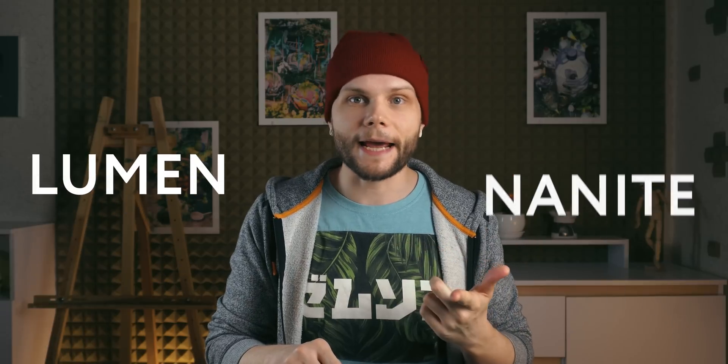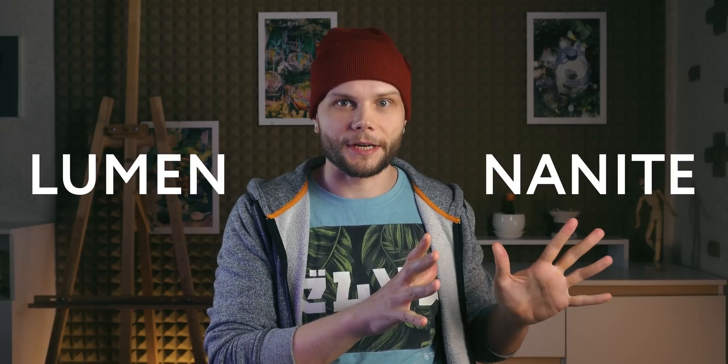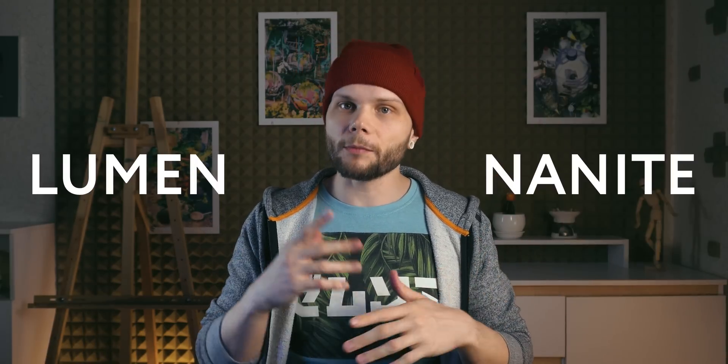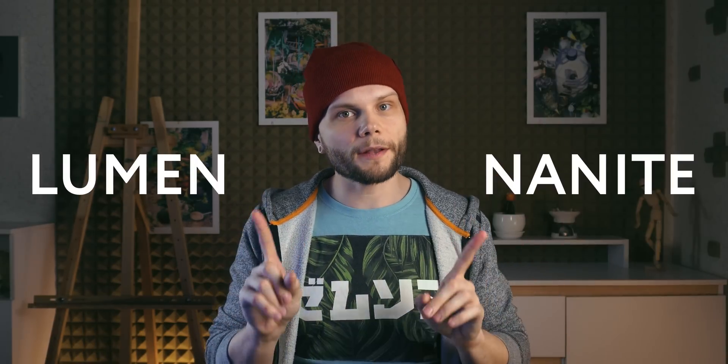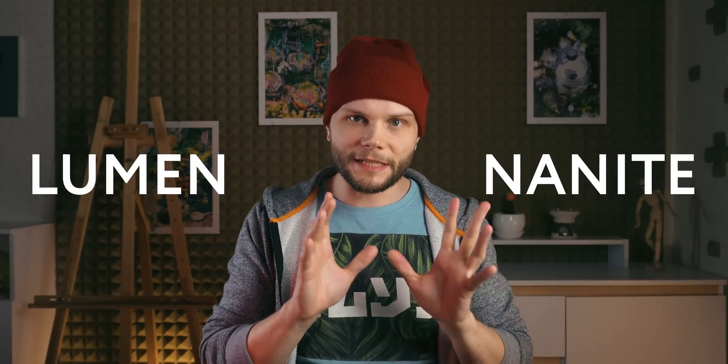Two key features Epic Games showcased in their demo were called Lumen and Nanite — next-level lighting and next-level geometry. Both of these technologies, while being very different, have one thing in common: they allow game developers to avoid the most tedious part of their job, the never-ending manual optimization. Not completely, but this is a great step forward.